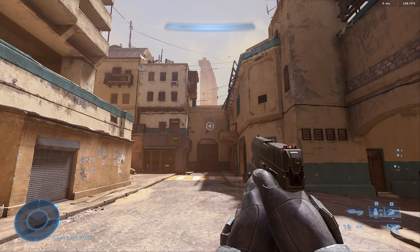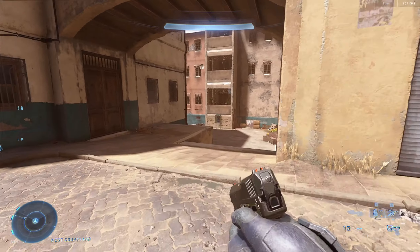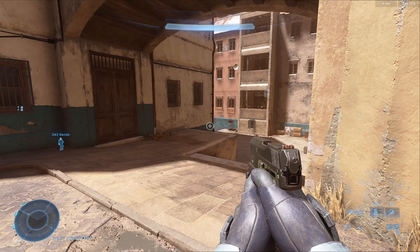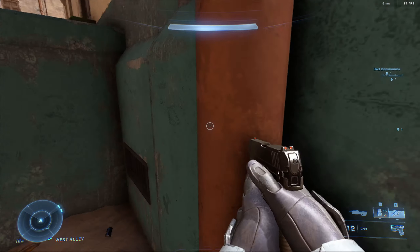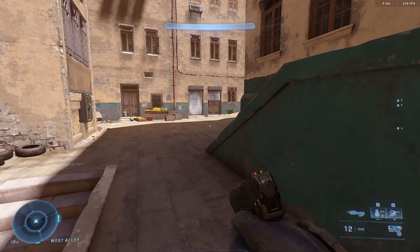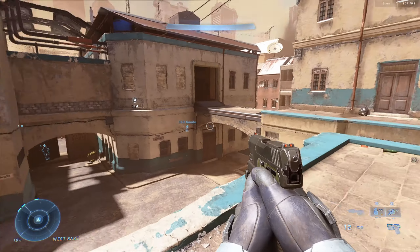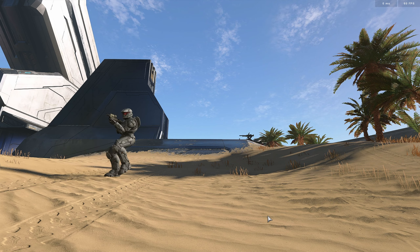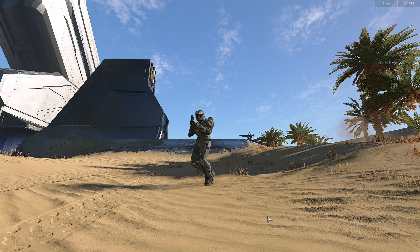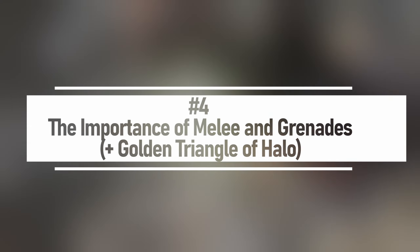Last but not least, the thrusters. This used to be a core mechanic in Halo 5, but now in Halo Infinite it has become equipment you can pick up on the map. As far as use cases go, if everybody is throwing grenades in one spot, you just use your thrusters to get away from that. The second use case is if someone is chasing you and your shields are down — sprint, then use your thrusters to boost into cover. That will give you enough boost to escape from the enemy team while you are trying to get your shields back up.